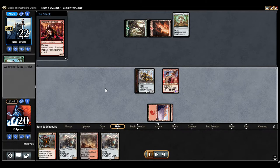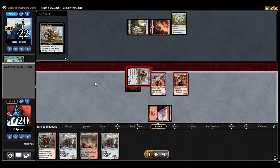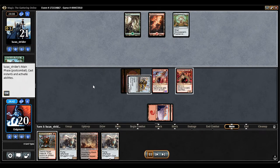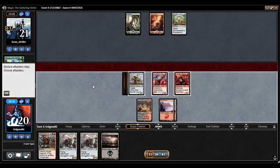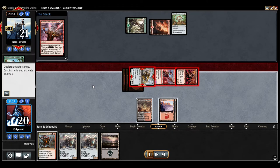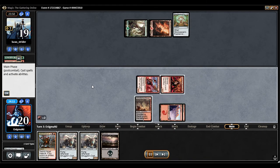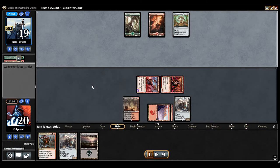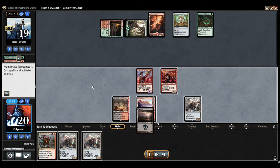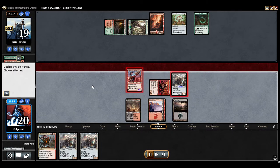It's been about 50-50, depending on if they can keep Ishkana around. It's looking pretty good so far. Get to land the copter. He's only got one open, so I can swing with Smuggler's Copter without much fear.